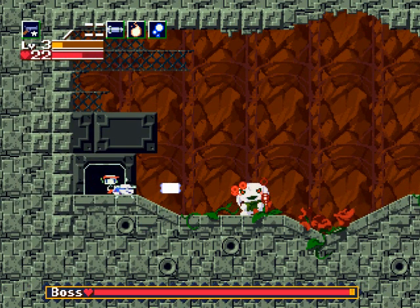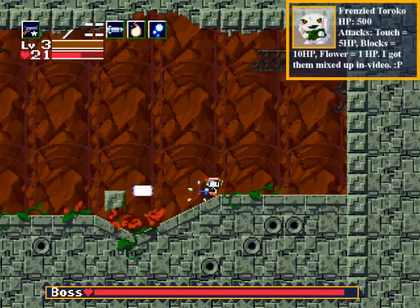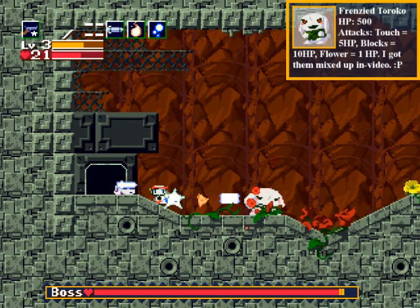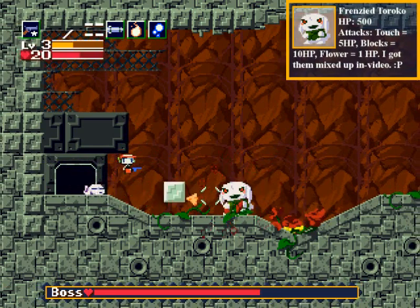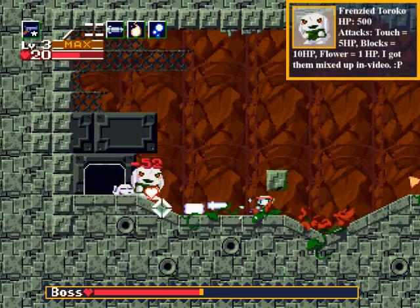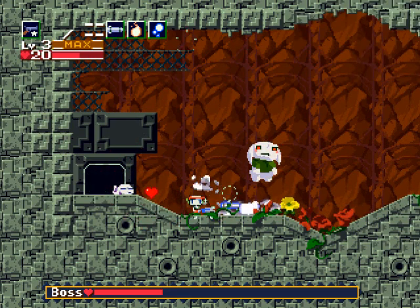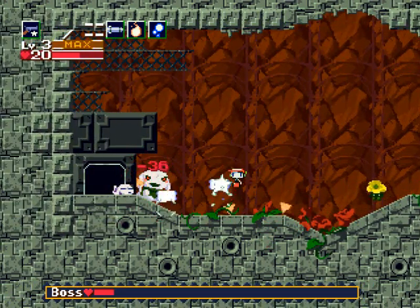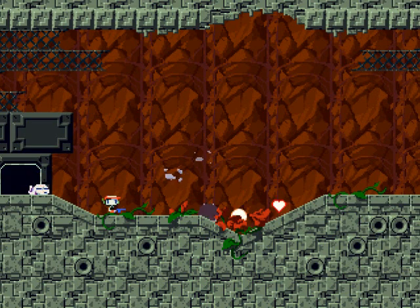This is Frenzy Toraco, the boss of the area. She throws blocks and jumps; she doesn't hurt you much on contact. Wherever her blocks land a red flower will appear, which can be a problem. The blocks also block your shots — ironically enough. She throws them exactly where you're standing last, so you can predict them and avoid easily. Keep shooting — nice level three Polar Star. She has a lot of HP but power through it!